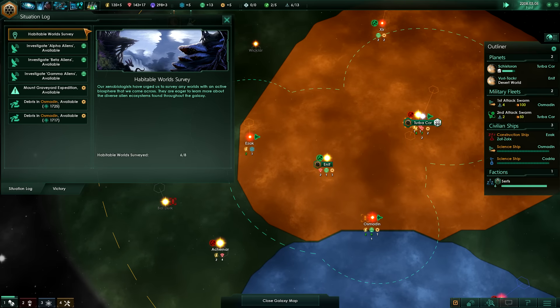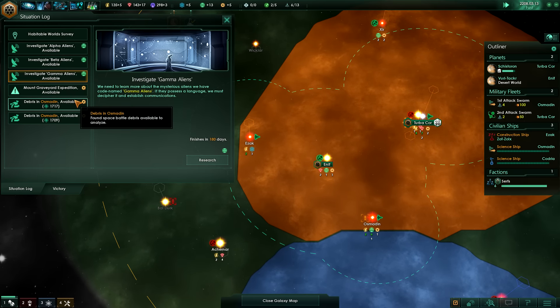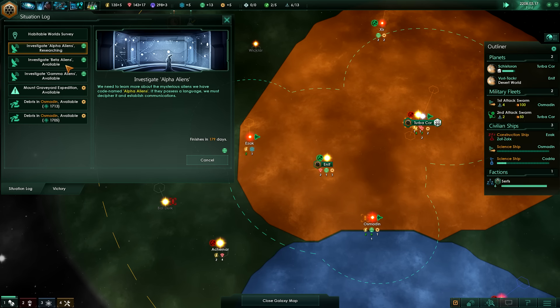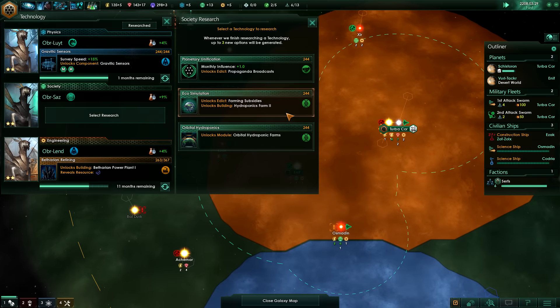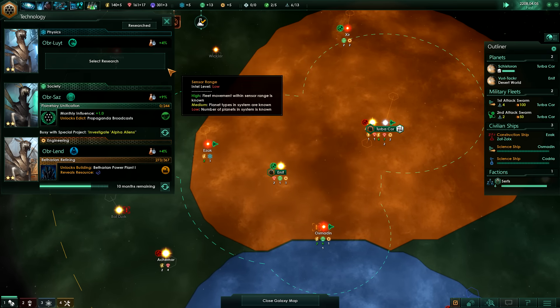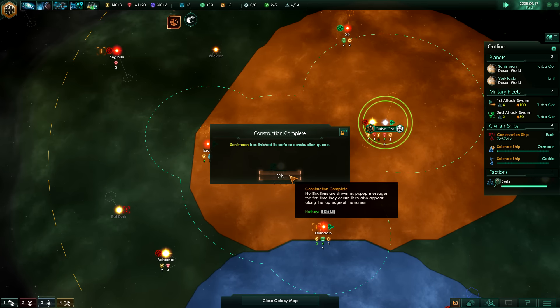If we go to our situation log we have all of these 'investigate aliens', so what I'm going to do is research them all at once - it will stop my society research but we just completed it. Now we're going to go for planetary unification. I'm also going to get the plus 5% research speed - better to get that sooner than later.